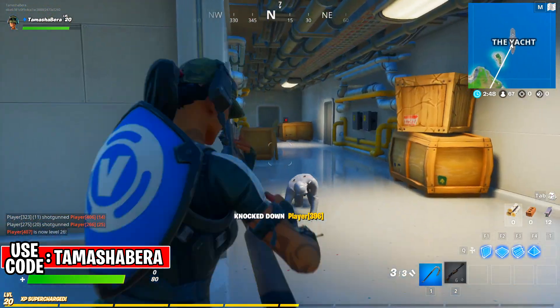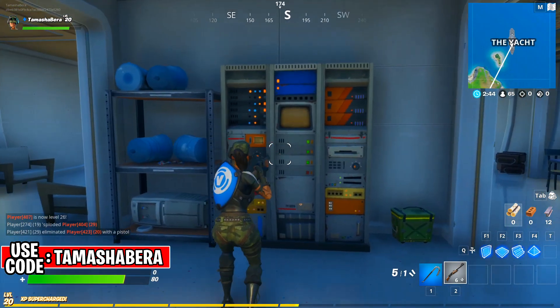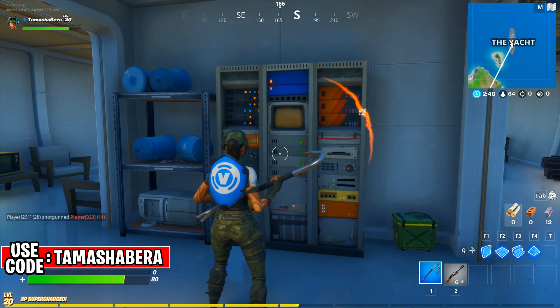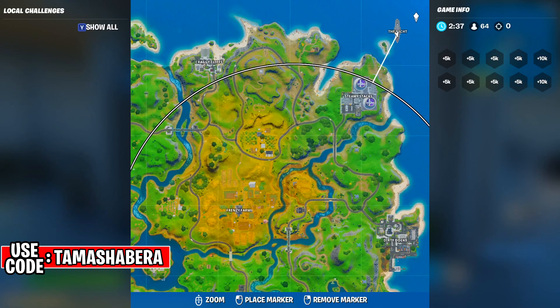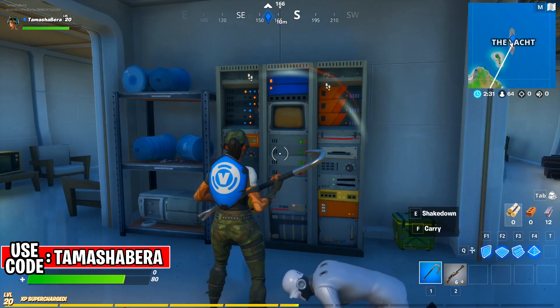Just make sure you guys take out the henchman first so that you can steal the security code without any problem. Once the henchman is down, you need to face this machine right here. My challenge is already done, so I cannot steal it again, but once you stand right over here you will have the option to steal the security plans.